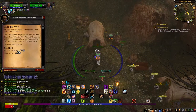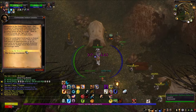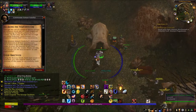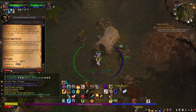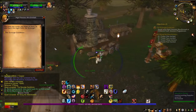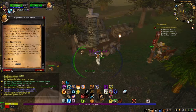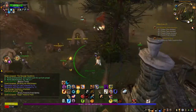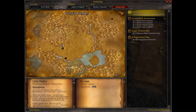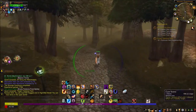Back at Chilwind Camp, let's turn in Clear the Way to Commander Ashlam Valorfist — 40% experience! The Scourge Cauldrons quest sends us to speak with High Priestess Mcdonald. We also unlocked an Andorhal quest — All Along the Watchtowers, which I believe is a reference to a Prince or Pink Floyd song. The Scourge Cauldrons: first target is Felstone Field. I'll cut away and probably run through the outskirts of Andorhal to get there.